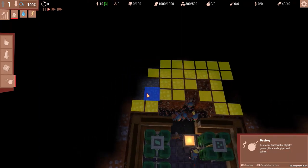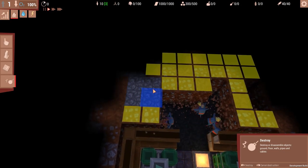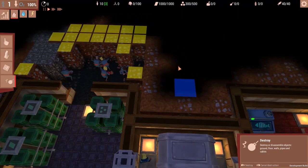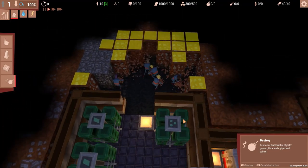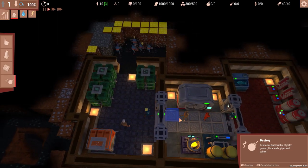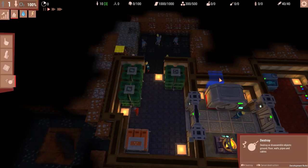Damn it — this area here is not able to be broken down without the proper upgrade, so that's going to be a thorn in my side for a while since I wanted to expand this into our living quarters and food area. The red dudes are janitors, correct. You know what — I don't think we need that many janitors, so I'll convert one to a worker. We'll have two engineers to run around and fix stuff and then one janitor. That's perfect.